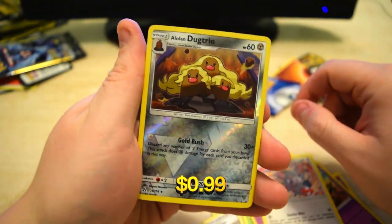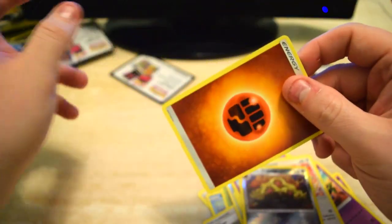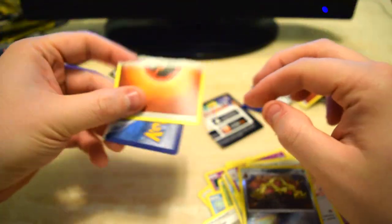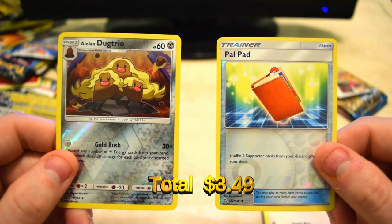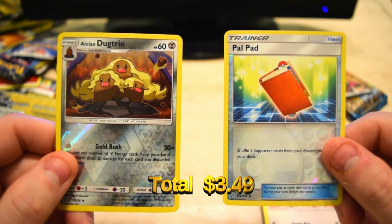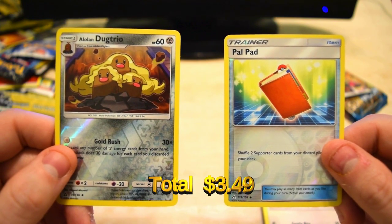Is that a rare? No, it's just uncommon. It is an Alolan Dugtrio Reverse, and another Energy. That was our last pack from the Dollar Store, guys. So that wasn't very great. Let me throw up the ones on screen here. All right, these were our hits from the Dollar Store — not so great today with the Prism ones. This is all we got, so we'll see what the total comes to.